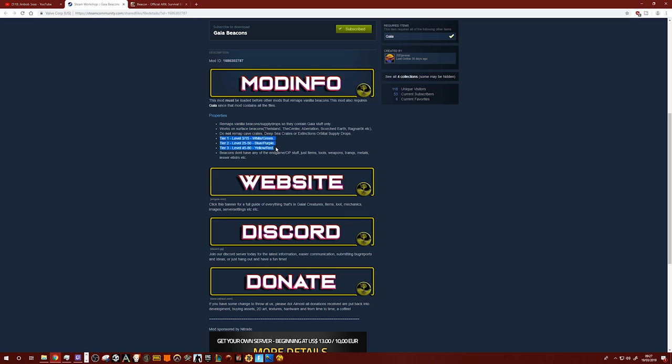The tiers are, I believe, the same as the official ones. Beacons don't have any end game or OP stuff - and to be fair I think that's a wise decision. With drops in general, when you get to a certain level there's a tipping point where you just don't bother with them because there's no need. But early game they're essential - even when you get to level 80, if you're passing by and you see a red drop, you'll still go grab it.